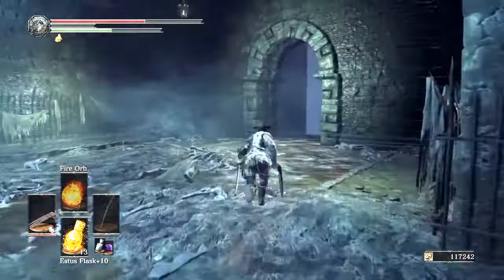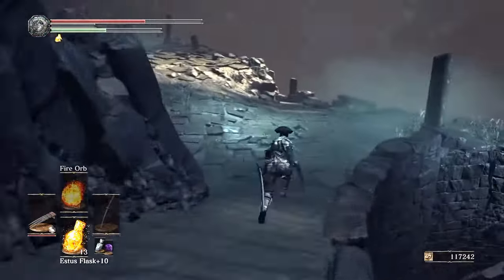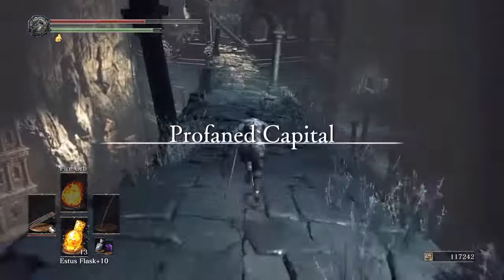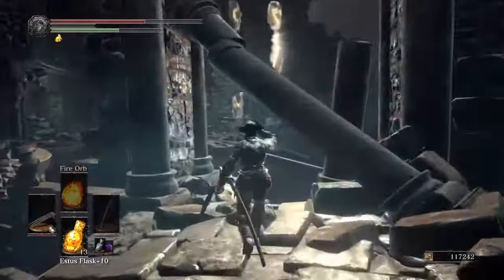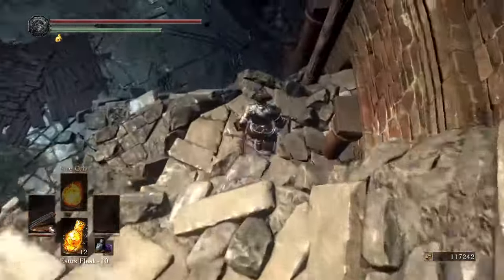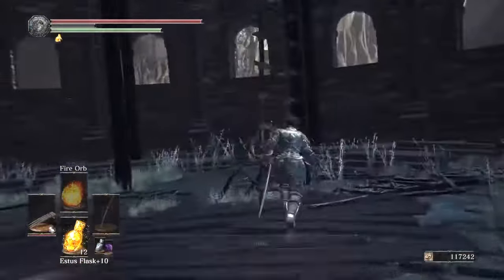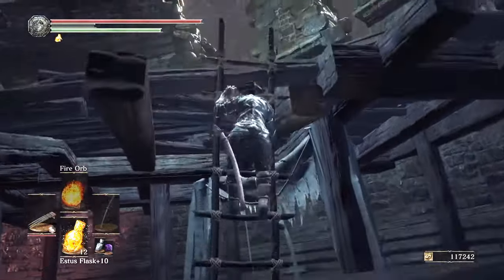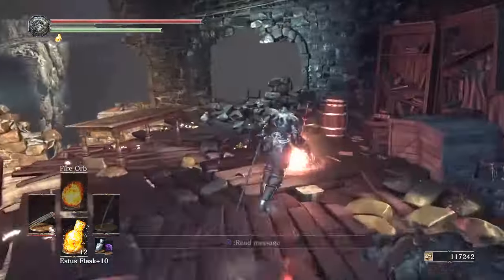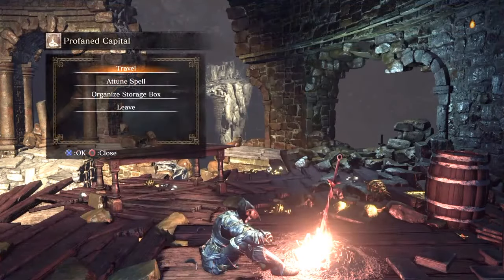In order to get her out of the cell we've got to go find the Jailer's Key. I'm going to show you the quick route to get the Jailer's Key. You head out to a place called Profane Capital. From here I'm going to show you where the bonfire is — it's straight ahead, not too far away. I'm going to get the Jailer's Key and head back to Karla as quick as we can, so we're just going to shoot up this ladder.